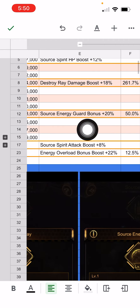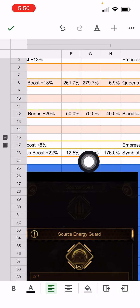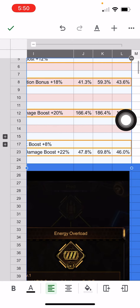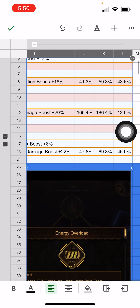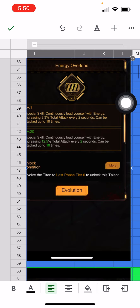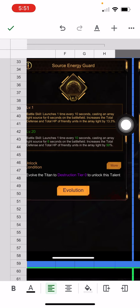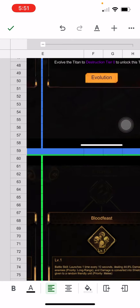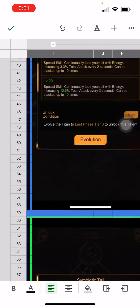It looks like lazy coding, or maybe I'm interpreting it wrong, but they made the female and male Titan boost the same for these skills, even though the base skill values are quite different. Similarly at 20 stars, Energy Overload maxes at 12.25–12.5%, so adding 22% is a huge boost. The tail skill for the female Titan maxes at 47%, so another 22% is a moderate relative increase. The three skills for the male Titan are Destroy Ray, Energy Guard, and Energy Overload. For the female Titan it's Queen's Inspiration, Blood Feast, and Symbiotic Tail.